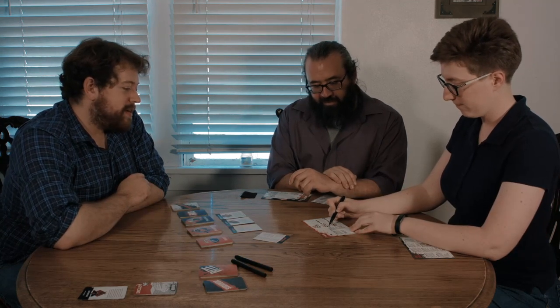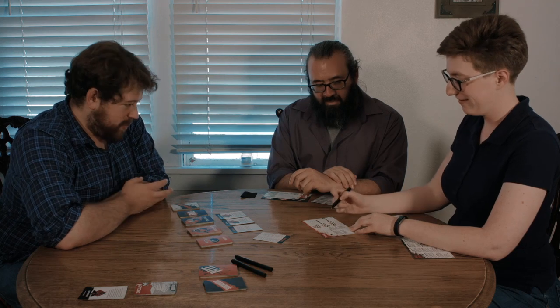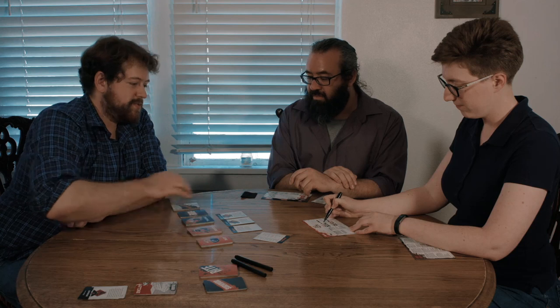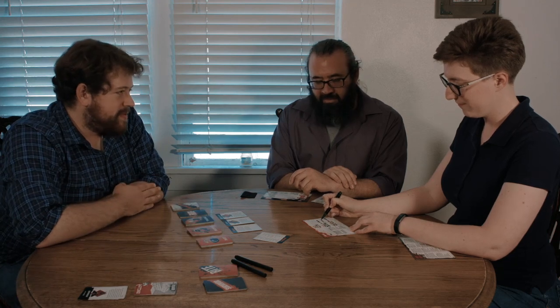To recap: you have a scarcity of food, privacy, and security. Your population includes a dozen city refugees, the warden, and a noteworthy prisoner. Your surroundings are a dangerous military outpost and dense forest. Your advantages are an armory and strong fences. So what's the name of this place?